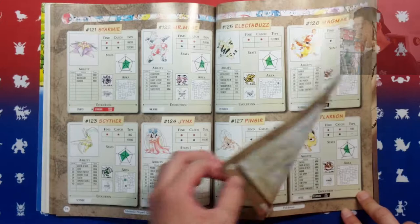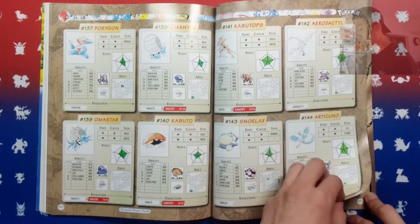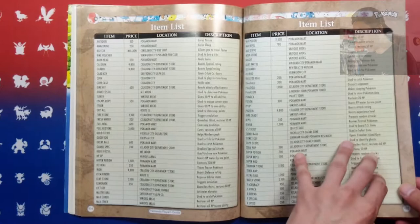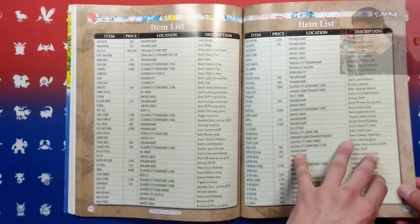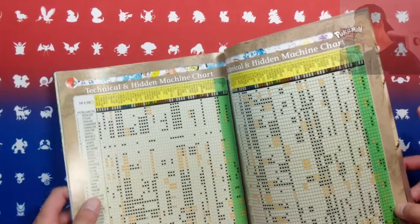We're almost at the end. We have the Evolutions here, we have Kabutops, the Fossils, the Legendary Birds. And unfortunately we don't have Mew to end it off. We also have the Pokemon Locator, the Items List, Abilities and Attacks, TMs and HMs — where you can get them and what each one does. I believe this is a complete reference. Oh wow, I didn't know it was that comprehensive.